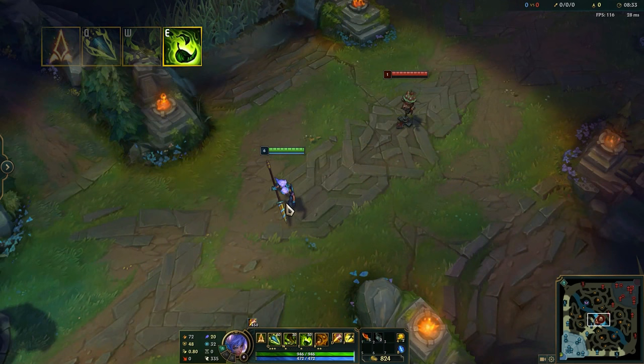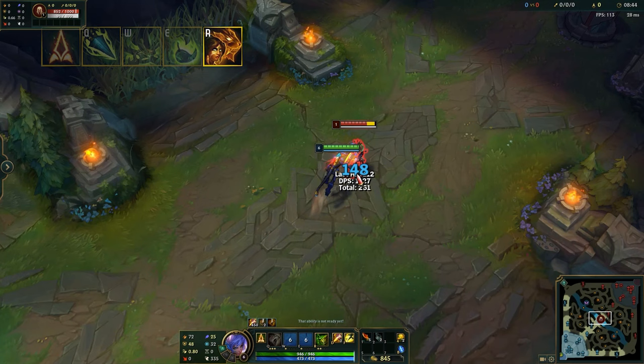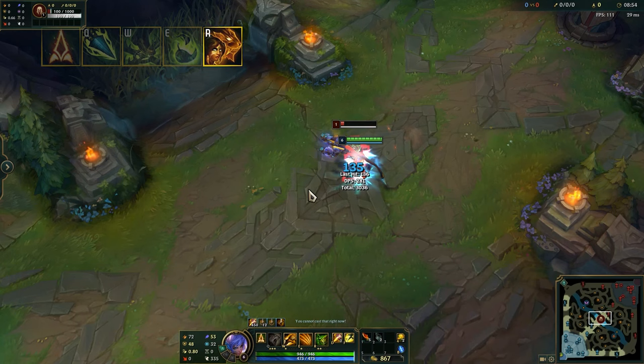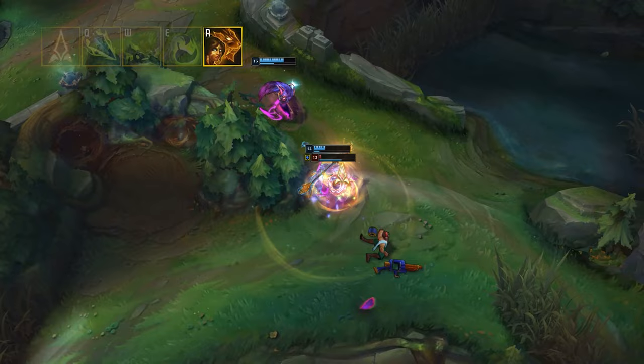Nidalee's ultimate is called Aspect of the Cougar. Nidalee transforms herself into a Cougar, gaining melee attacks with 125 range as well as new abilities. You can then transform back into human form, gaining ranged attacks and your original abilities. Additionally, triggering Hunt resets Aspect of the Cougar's cooldown if Nidalee is in human form. Nidalee begins with 1 rank in her ultimate, and every point put into it will rank up her Cougar form abilities. Getting multiple points into Aspect of the Cougar will turn Nidalee into an absolute menace. She technically has 6 abilities, and learning the best times to use each ability is very difficult to master.